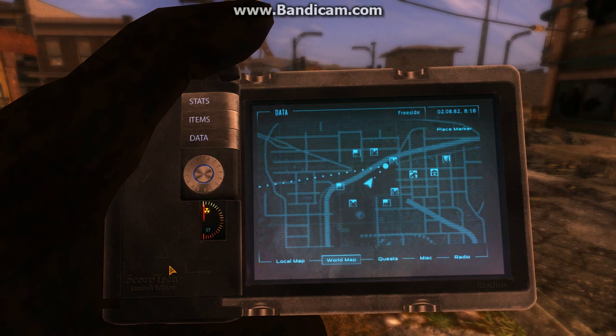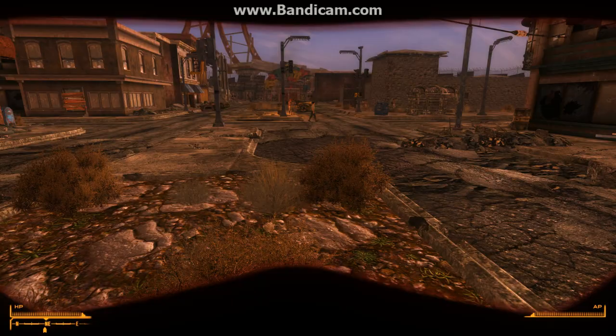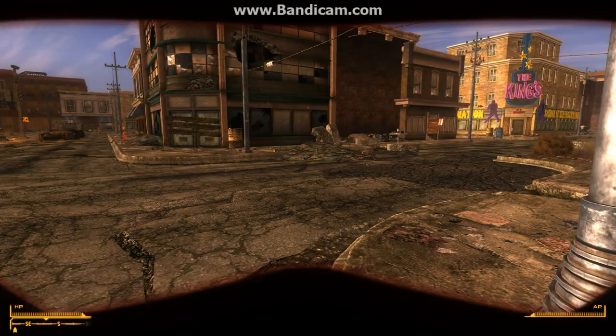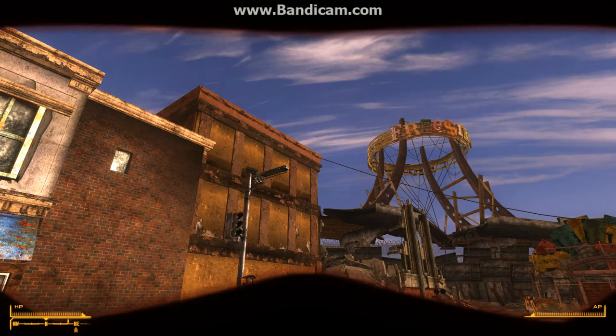So this is the Pip-Boy Readius. Some people don't like it because they think it's too high-tech for the decrepit post-apocalyptic world of Fallout, but I like it. One gripe I have is that the Pip-Boy doesn't actually come up until your character's hand comes all the way up. Supposedly the mod author is working on that, but I like it either way.